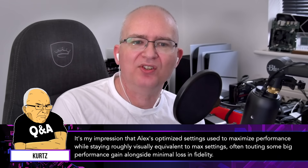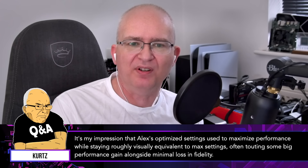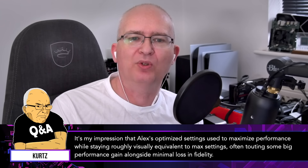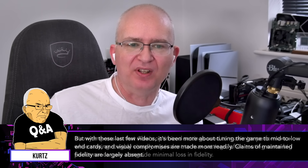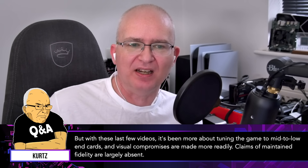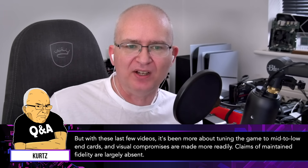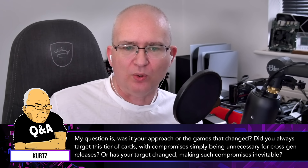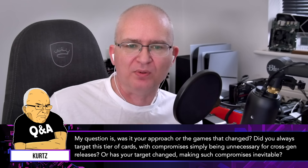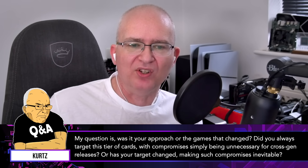The question is this: it's my impression that Alex's optimized settings used to maximize performance while staying roughly visually equivalent to max settings, often touting big performance gains alongside minimal loss in fidelity. But with the last few videos, it's been more about tuning the game to mid-to-low-end cards and visual compromises are made more readily. Claims of maintained fidelity are largely absent. Was it your approach or the games that changed? Did you always target this tier of cards with compromises simply being unnecessary for cross-gen releases, or has your target changed making such compromises inevitable?